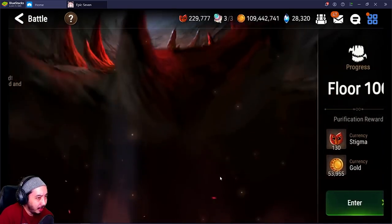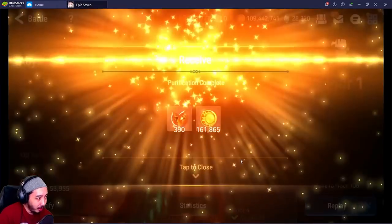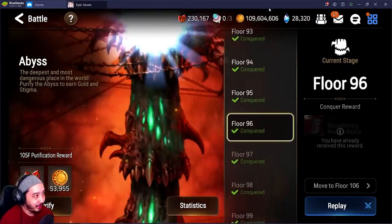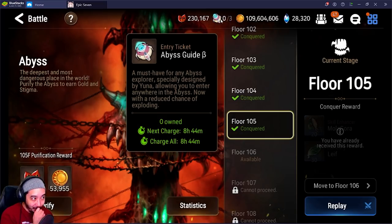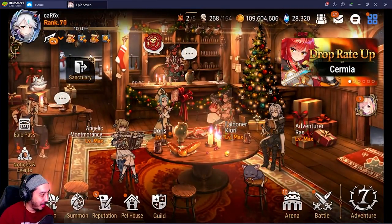Last thing on the lab daily routine: purify the lab every day. Most people know about this now, especially from the adventure path, but if you haven't been purifying every single day you're missing out on free gold and stigma. One thing to keep in mind — just like with the adventure path — if you haven't done your abyss portion yet, don't purify it immediately if you want to climb, because you may want to use those abyss keys for climbing or the adventure path.